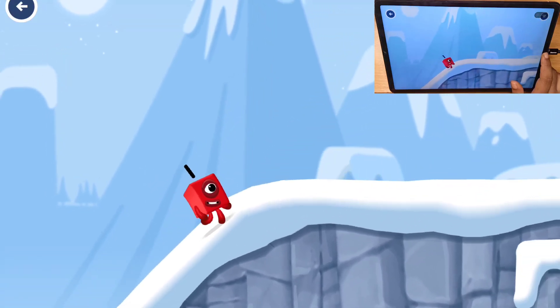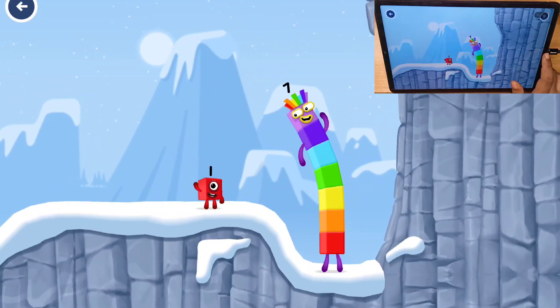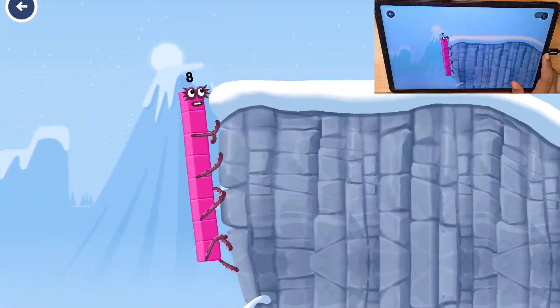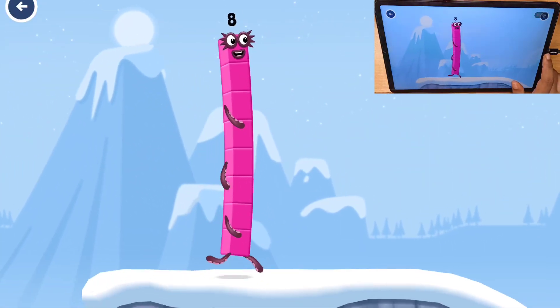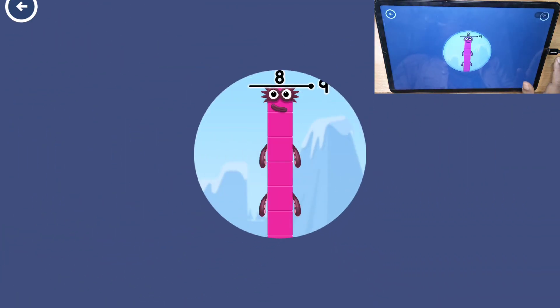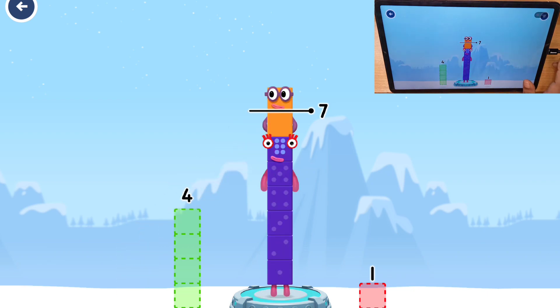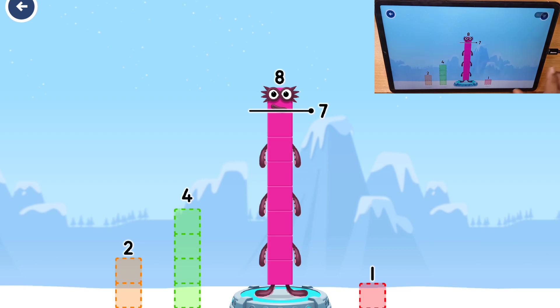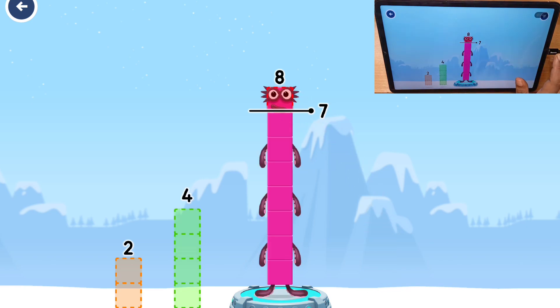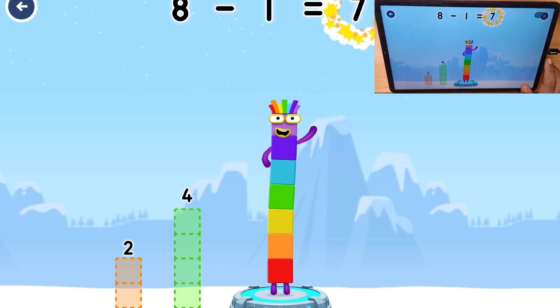Oh! How is one going to get up there? I am seven. I am eight. Octoblock coming through! Eight — number blocks — away from eight. Ten, seven — try again! Four — try again! Correct! Eight minus one equals seven.